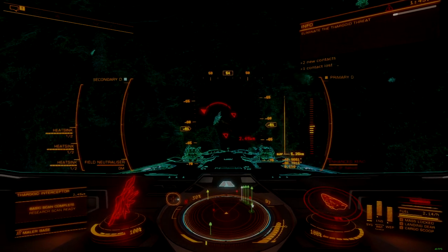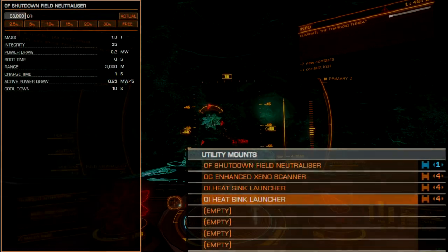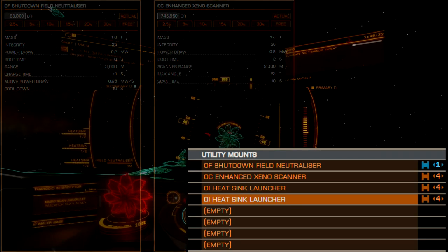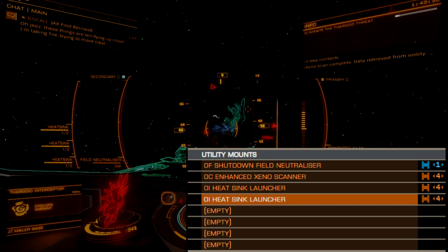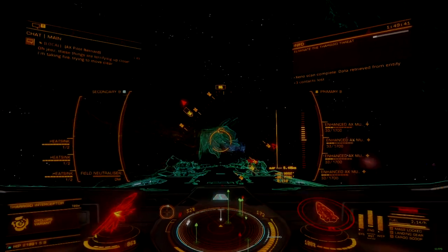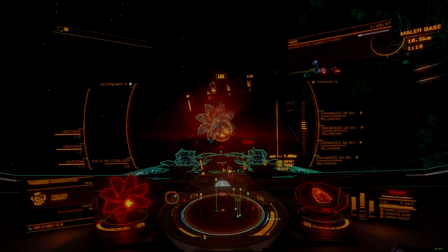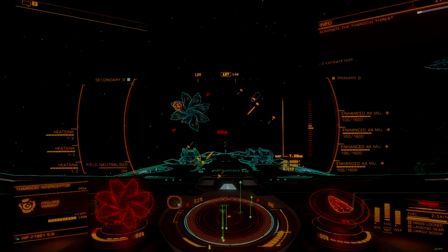Utility mounts are going to be a bit unconventional on account of the absence of engineering. A shutdown field neutralizer is mission critical for port defense, as is an enhanced Xeno scanner to feed target data to the gimballed weapons. The rest of the utility slots are hard to fill. Heatsink launchers are helpful, though for this build you will not typically need more than two. With engineering and the availability of additional power, shield boosters are a common choice. For now, fit what you feel like or leave them empty, as they will have minimal impact overall.